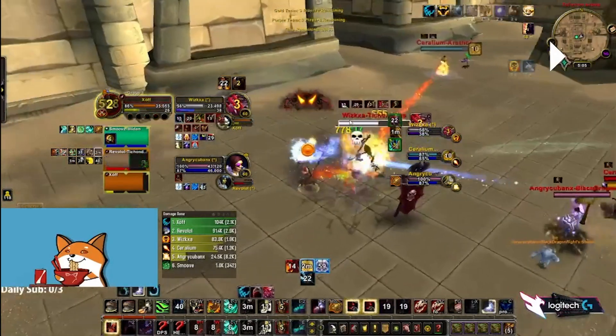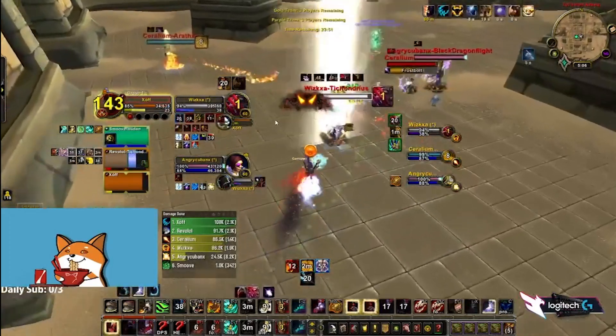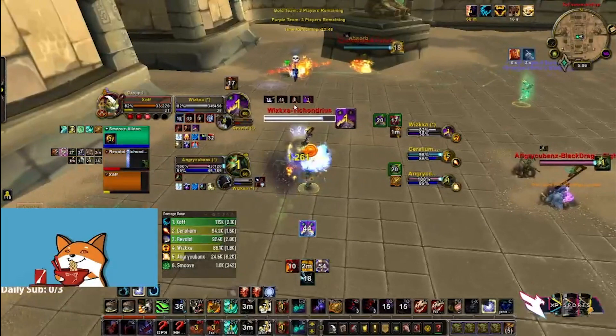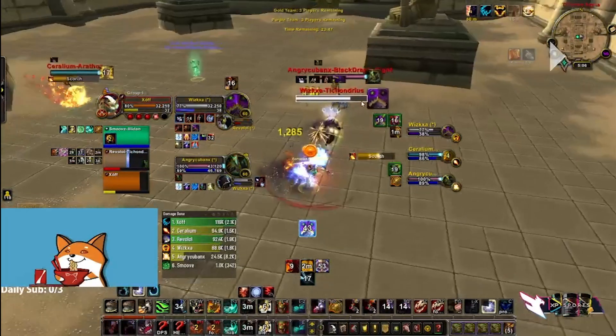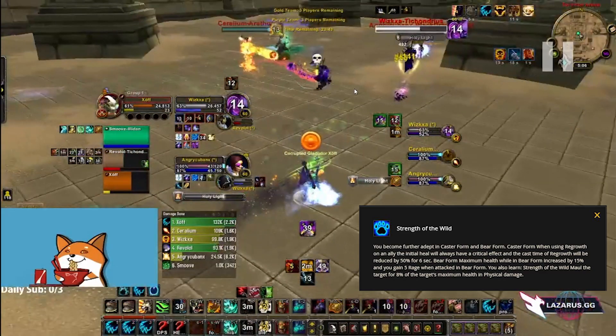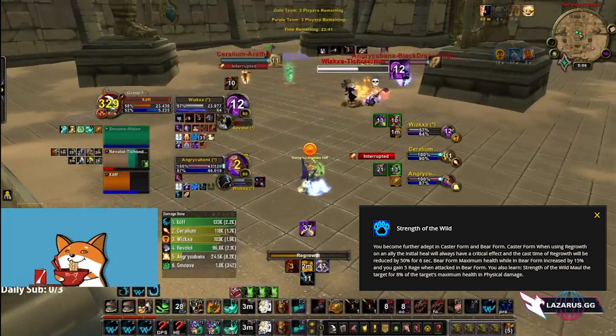When I notice this I stun the priest to peel because he has no trinket and he's the only thing I can stun. I cast a couple of heals onto my warrior and we get a nice reflect on the silence. As a feral it is important to heal your teammates, especially if you are playing the Strength of the Wild honor talent — your regrowth will always crit and do a lot of healing, so you have to utilize that tool really well. It can make or break games.